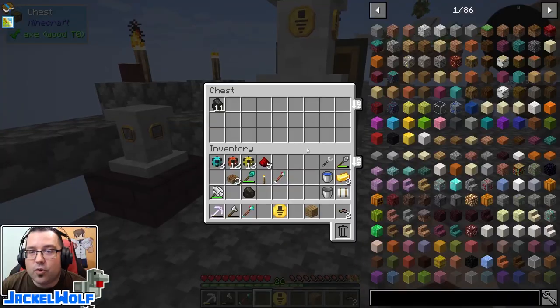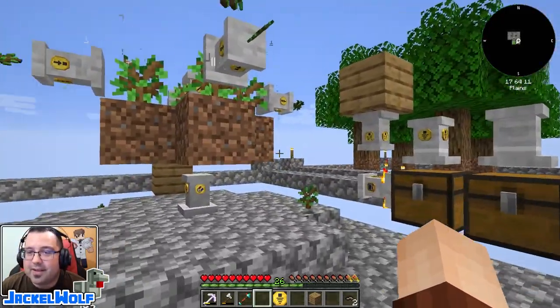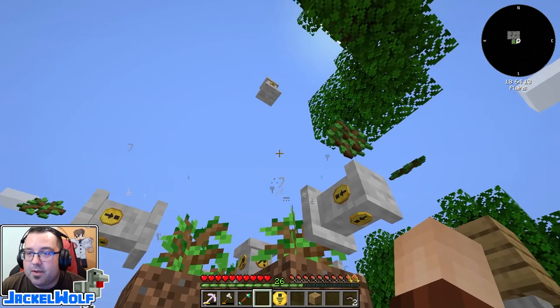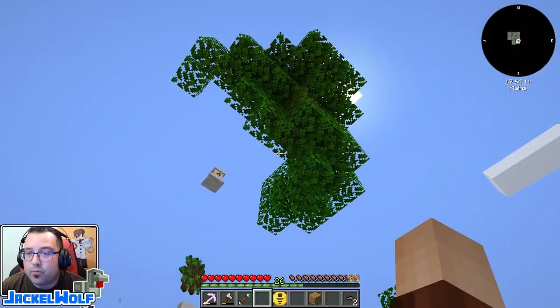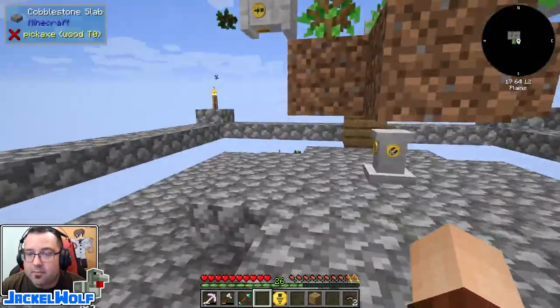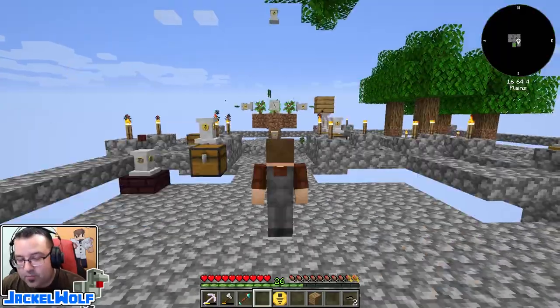We now have a fully automated furnace system that is taking wood from our automatic tree farm and converting it into charcoal. We've got about 11 pieces of charcoal — not super efficient, but once we get the area enchantment modifiers sorted out, we'll get quite a few more wood and stick drops.